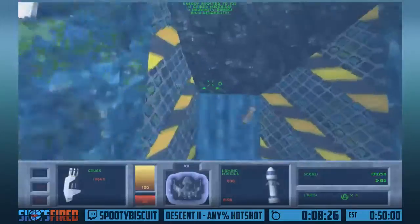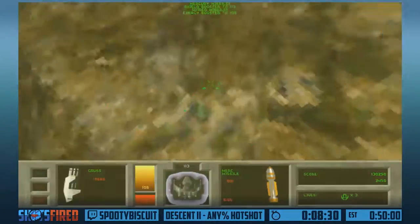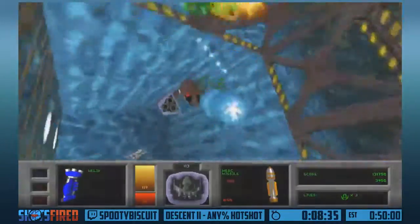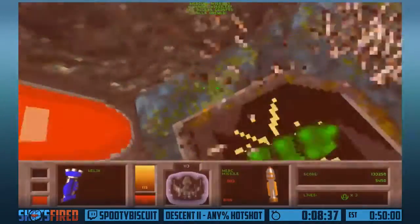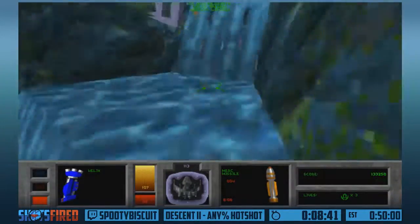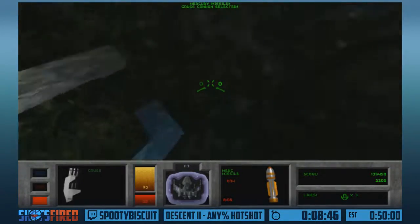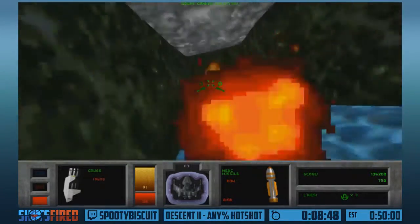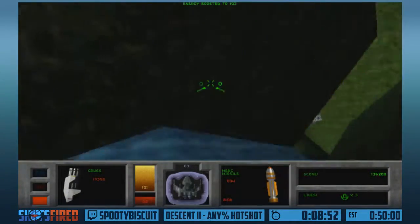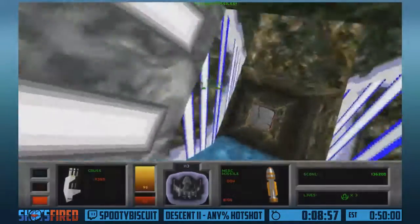The Thief Bot generally has a pretty predictable route, but sometimes he likes to surprise you, and whenever he surprises you, it's never good. We just sequence broke - there's a secret switch at the bottom of that grate, and shooting it opens a secret passage that lets you skip blue and yellow keys. So this level's pretty short because of that.